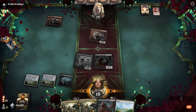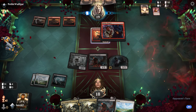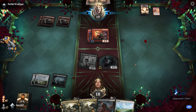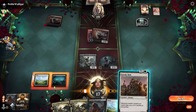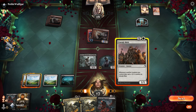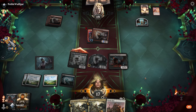Rite of Oblivion is also great with Jadar because we can sacrifice those zombie tokens. Let's cast Morbid Opportunist — so now if they aim for Jadar, we can at least draw a card. Looks like we're playing against a mono-red deck; they cast Lightning Strike and killed Morbid Opportunist. Anyway, we have a second copy.